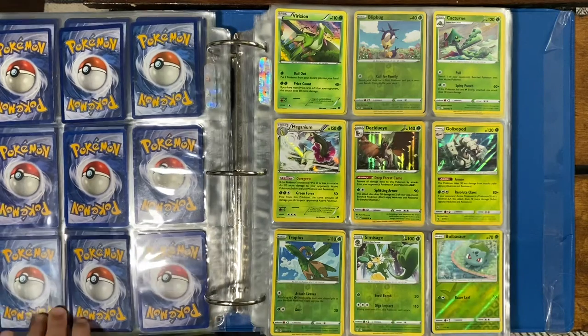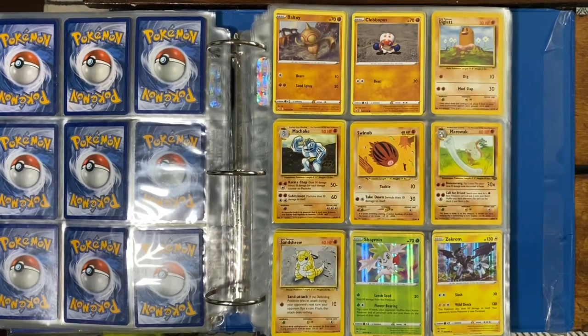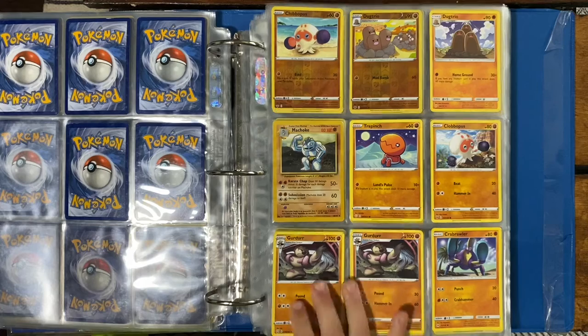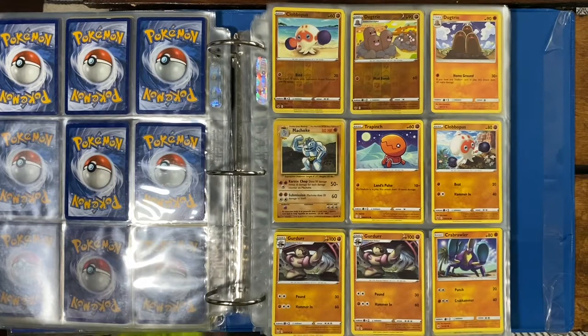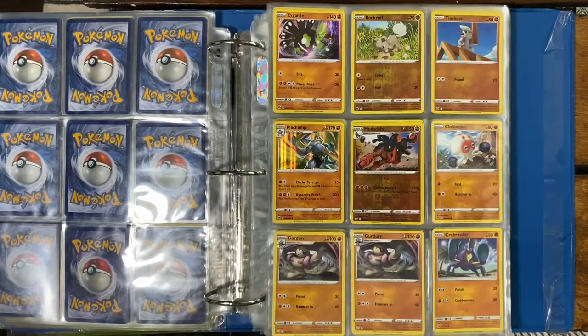Some Reverse Holos and Reverse Rares. We're close to the good cards — we got Diglett from Base Set, Sandshrew from Legendary Collection, we got Marowak, Swinub, Machoke from Base Set. Next page we got Clefairy Reverse Holo, Dugtrio, Dugtrio Non-Holo — we got two of these cards — and then we got Professor Oak from Base Set.